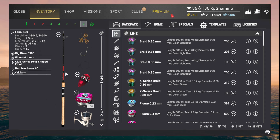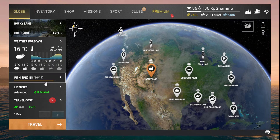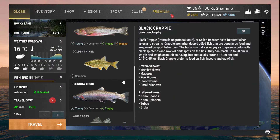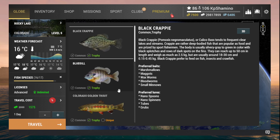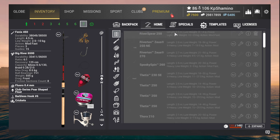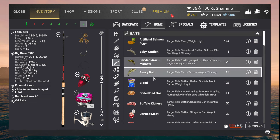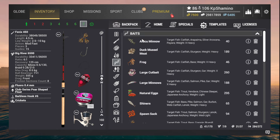I'm going with a size 6 or 10 hook. I was thinking crickets but let's have a look — maybe there's a better bait so we don't get the crappy ones. Maybe the natural axe is a better one. Yeah, I'm going with the natural axe. Let me check — yes, I have natural axe here.